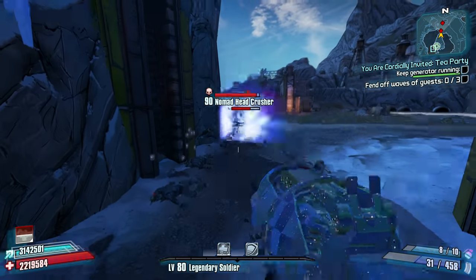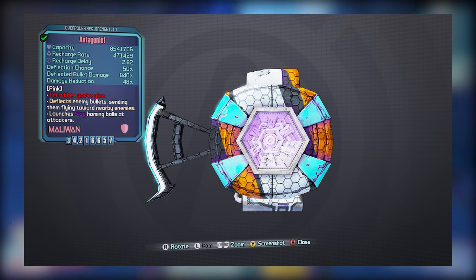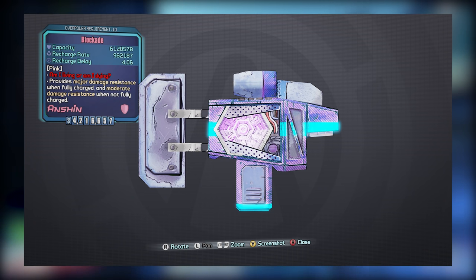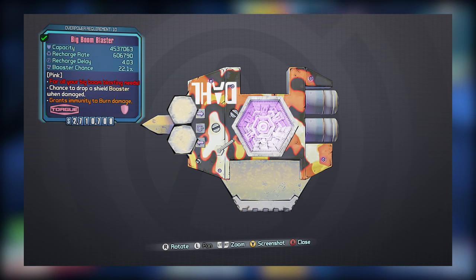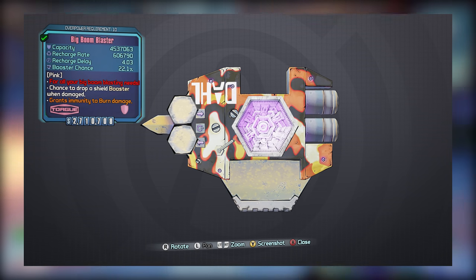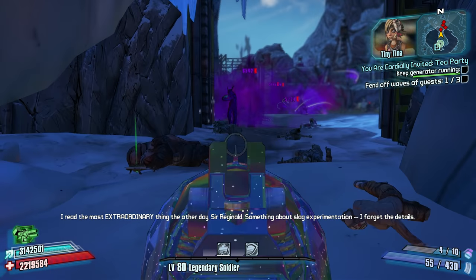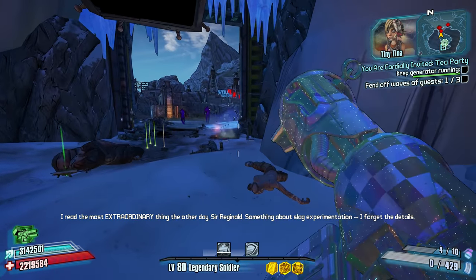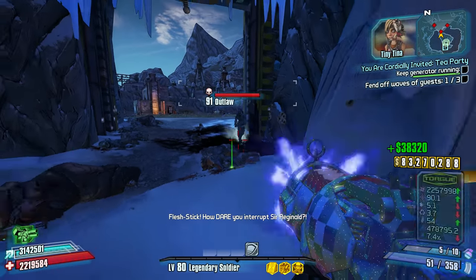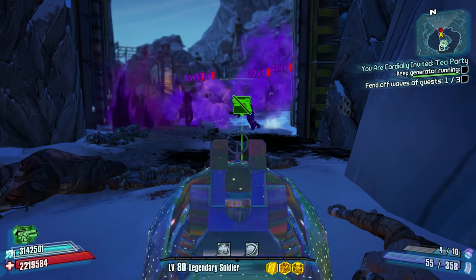Shield wise, most of the high quality shields that are considered to be great on most characters are also good choices for Axton. So if you're a huge fan of the Sham, B-Shield, Antagonist, or Blockade, these are great choices for the character. One shield you may definitely want to try out that's more Axton specific is the Big Boom Blaster, which is a booster shield that replenishes your shields and adds one grenade and one rocket ammo when you pick up the boosters. This can be really useful if you're using a lot of grenades, and it's also useful if you're using low ammo per shot rocket launchers like the Bada Boom. I would recommend that you avoid some shields — the Rough Rider is not really a great choice because it doesn't play well with a lot of Axton's survival skills, and the Love Thumper is not a great choice because Axton's not really geared towards melee.